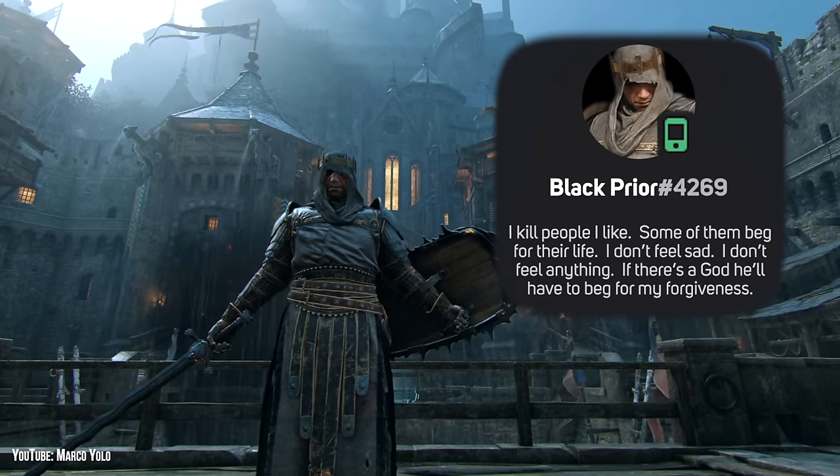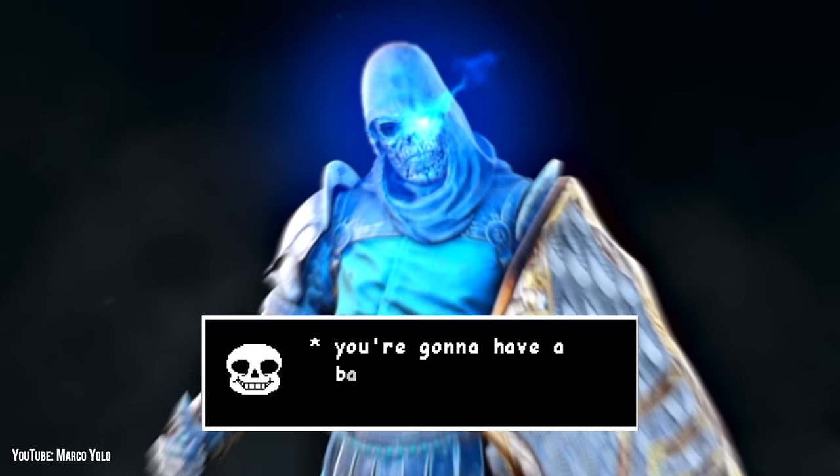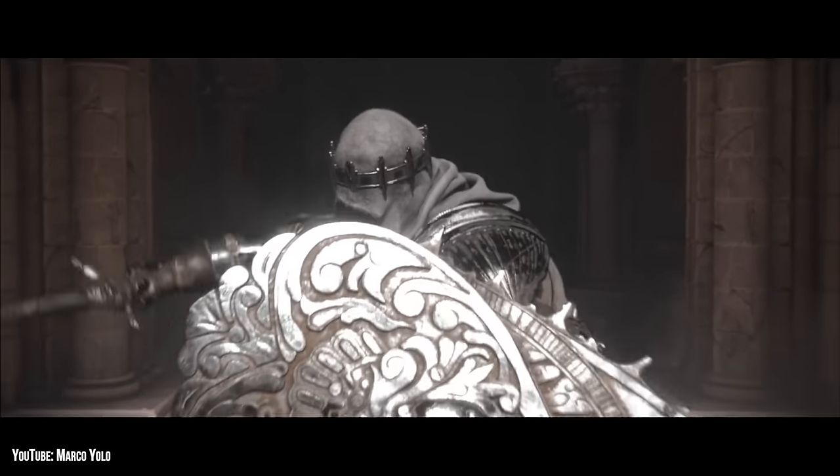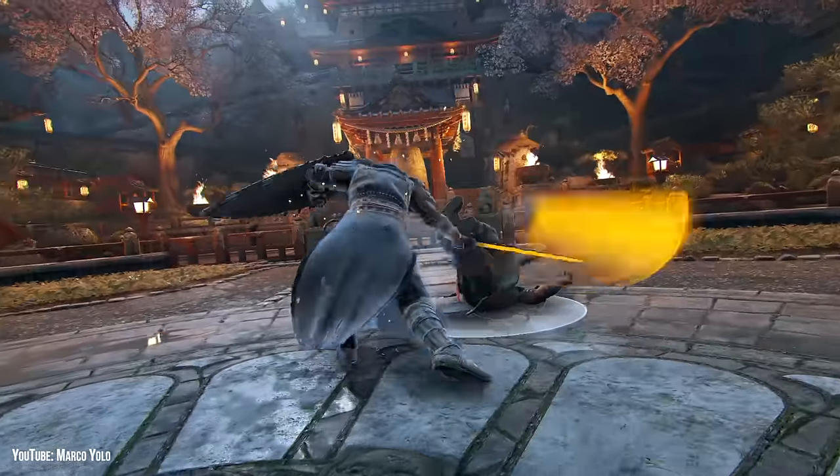Part Frycook, part Edgelord. If you see a Black Pryor on the other side, you know you're gonna have a bad time. BP was the first hero added back in Year 3, and brought a unique counter to almost everything but a guard break.